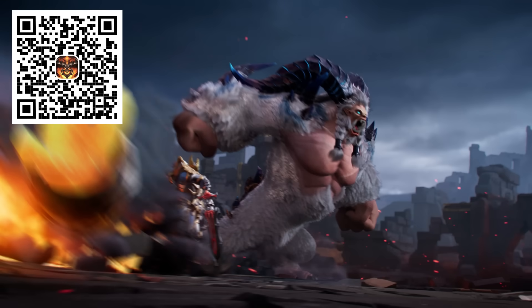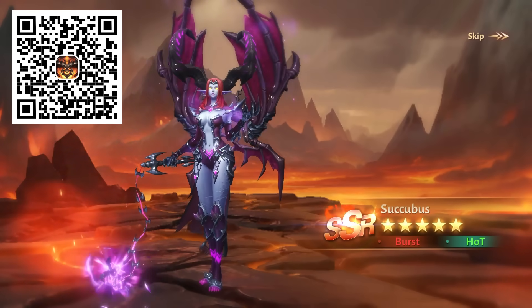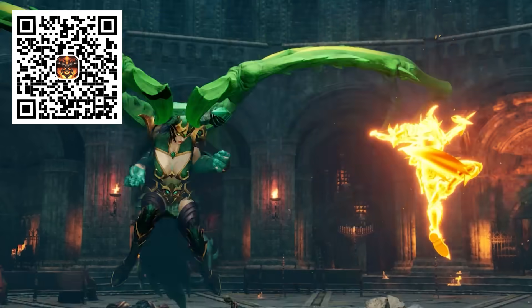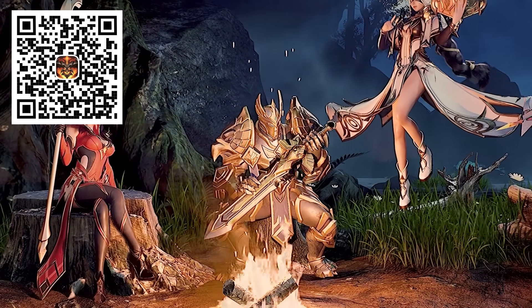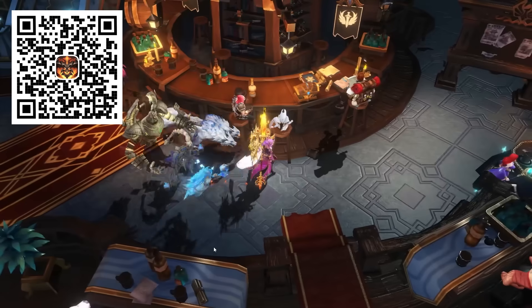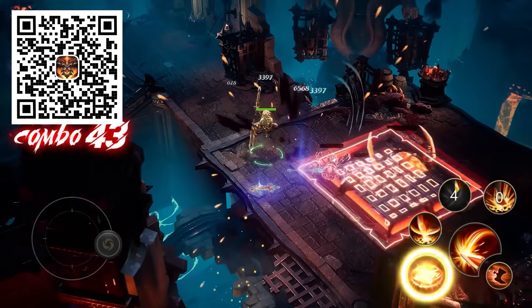Today's video is sponsored by Dungeon Hunter 6. In this game, killing a boss is never the end. For every boss you defeat, you can loot them, ride around on them, or fly on them, and you can even summon up to three of them to join your squad, making them follow you around everywhere and perform combo skills. You can even shapeshift into the bosses to harness their ultimate abilities. With over 100 unique designed bosses to conquer and explore, and new classes and units updated monthly, the fun is endless. Dungeon Hunter 6 takes its 3D graphics performance to the next level with stunning skill animations optimized for multi-casting, ensuring the best visual experience and smoothest combat on a mobile device.